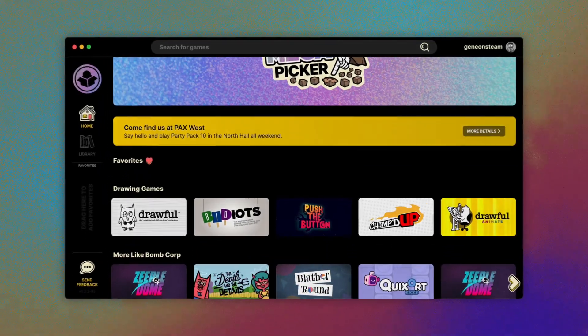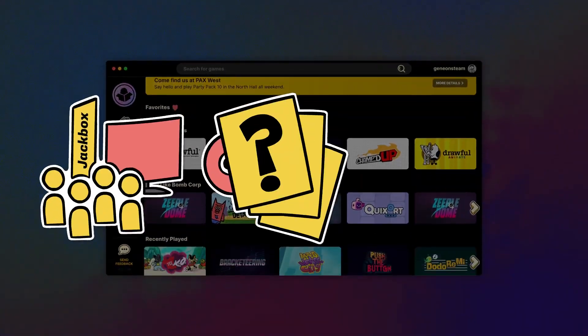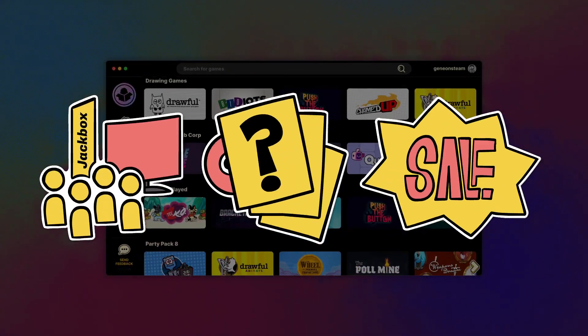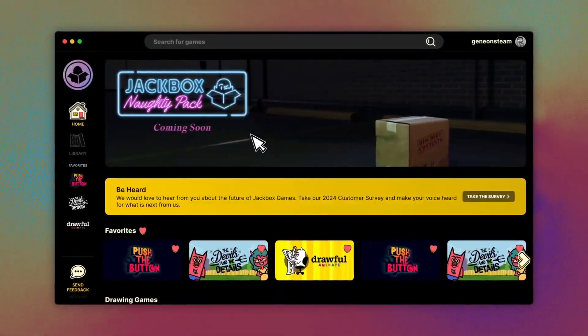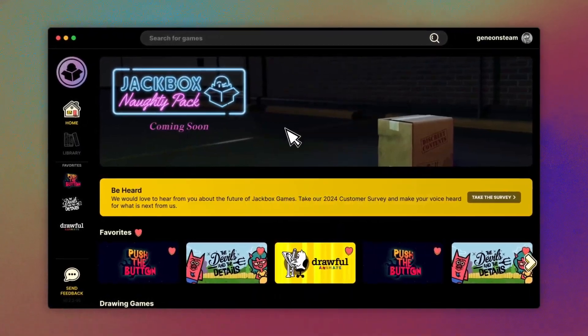And while you browse the Mega Picker, get the latest on Jackbox events, our latest releases, and be the first to hear about sales. Hey, look, this one's on sale — what are the odds? You can also see upcoming products and receive updates from Jackbox within the app.